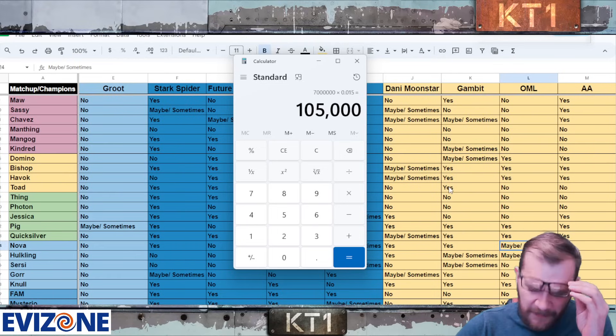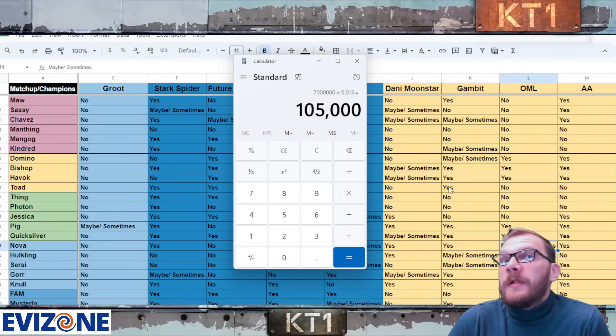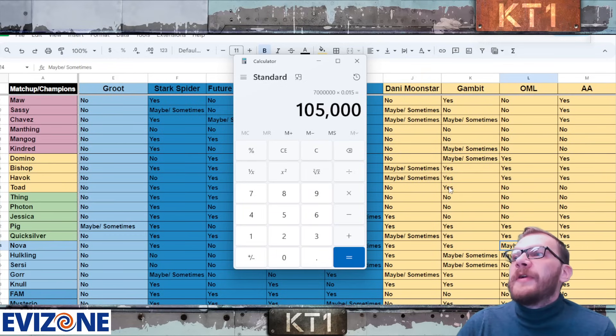The Abyss damage cap was around 85k three or four years ago when we were using rank four six-stars and rank three six-stars. Now we have seven-star rank twos which are significantly higher in damage output, but the damage cap has only increased by about 20%. So proportionally speaking, this damage cap is harsher and worse than the Abyss one.